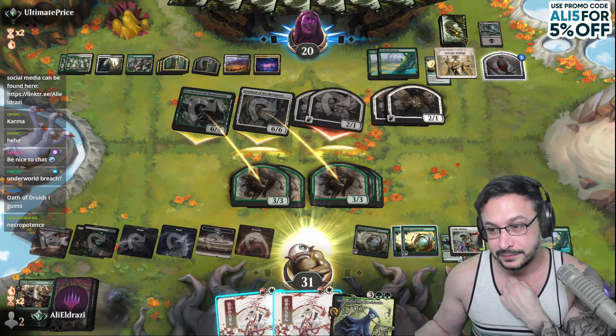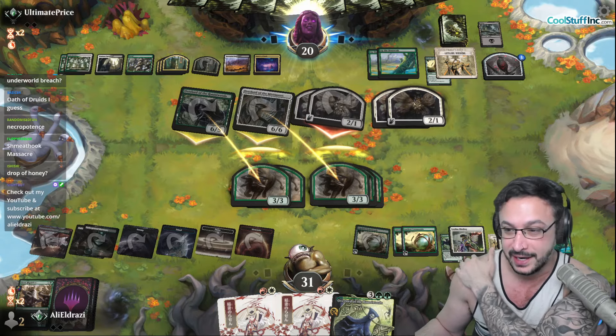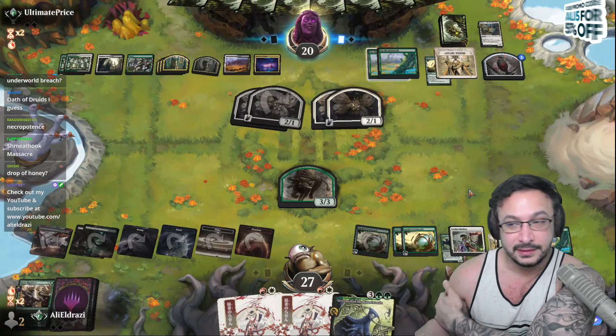There we go — Necropotence. Thank you. There's a good one. Oath of Druids — yes, Oath of Druids. There we go. Underworld Breach. Here we go chat. Now you're naming some good superior enchantments.